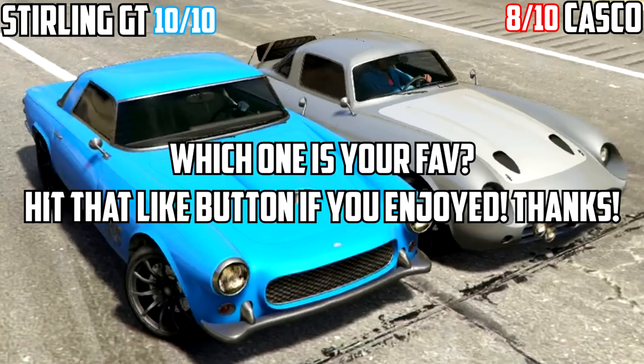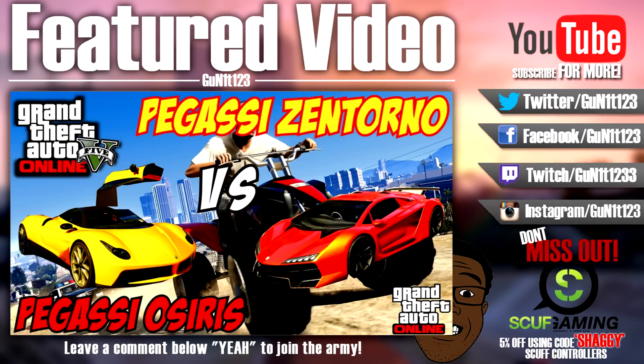I'll be bringing out a Z-Type comparison against the Stirling GT pretty soon. The Stirling GT is really quick around the racetrack and really awesome to rally with as well — you may have seen the Stirling GT rally playlist livestream the other day. Expect more comparisons coming. I'll be going to Egypt on the 3rd of July and coming back on the 11th, so I'll try to schedule some videos in the meantime. Let me know what you think of the Stirling GT and how it compares to the Casco in your opinion. Also check out the Pegassi Infernus against the Pegassi Osiris — the two brothers going at it. Thanks for watching!